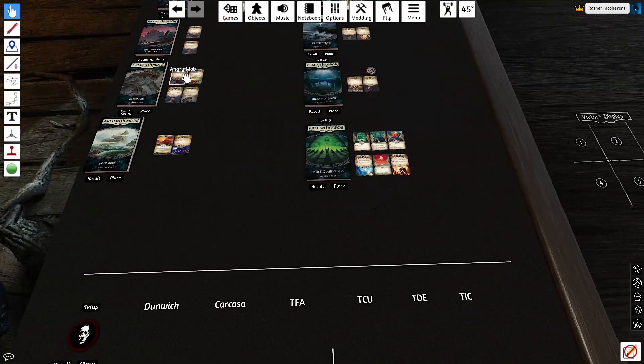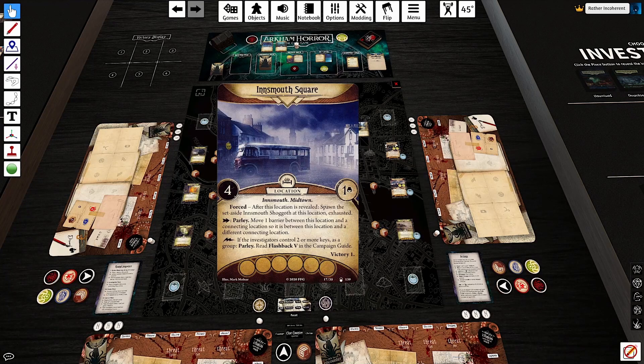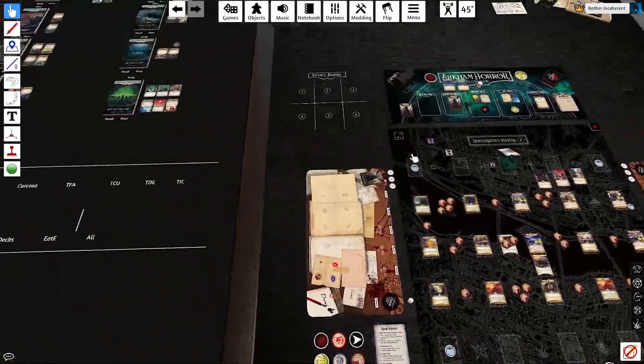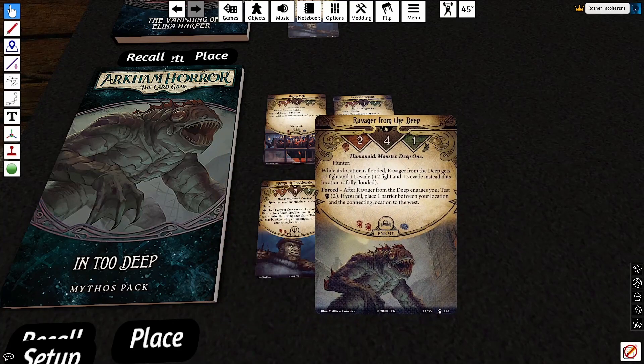However, what's not a real problem is that the Angry Mob and Innsmouth Shoggoth are both spawning right in the dead middle of the map, and you're going to be triggering the Innsmouth Square effect usually at a pretty close time to when the agenda flips and summons the Angry Mob. So this situation happens where there's just a bloodbath going on in the middle of the scenario, and that tends to be a really, really good thing. The cards I view as iconic for this set are not those high-variance ones — they're the Innsmouth Troublemakers and the Ravagers from the Deep, just these big chunky enemies you have to deal with. In Too Deep is a very combat-heavy scenario, and I really enjoy that.